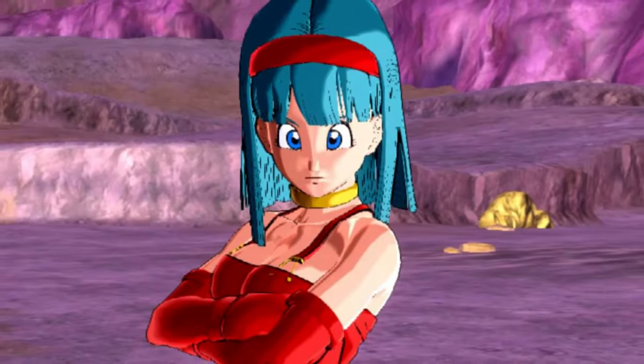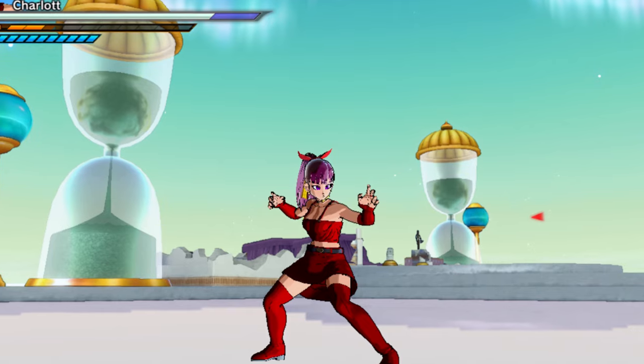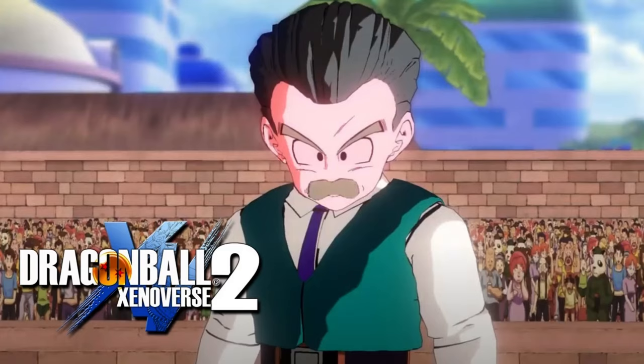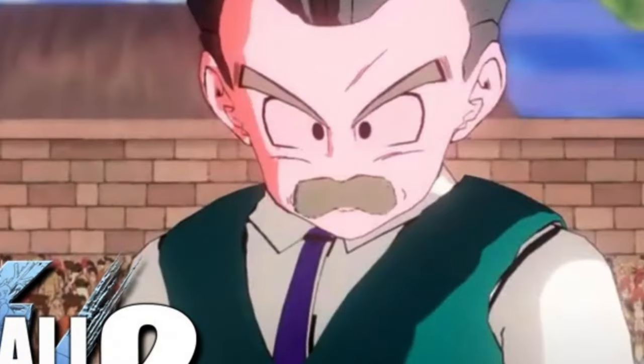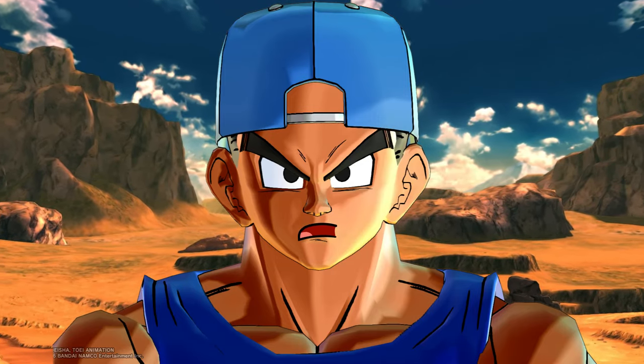Bulla from GT — Vegeta's daughter — coming to the game with her outfit could be pretty cool. And Krillin with the mustache from GT — I definitely want that version of Krillin with the mustache.